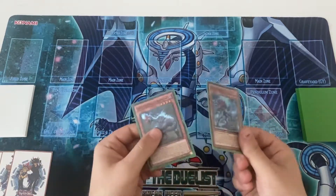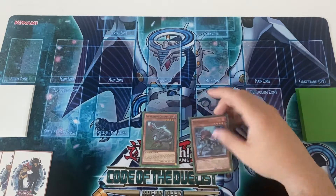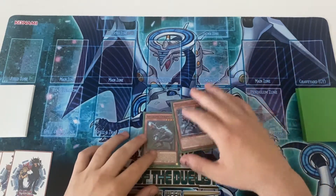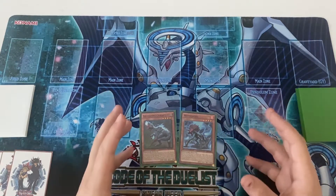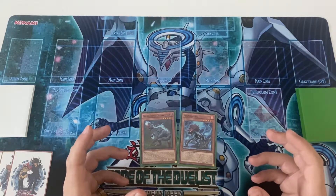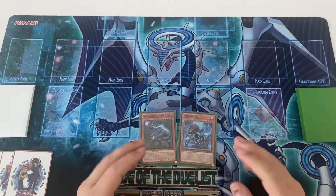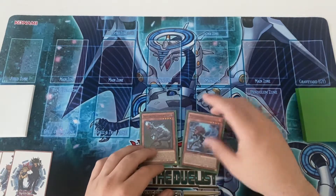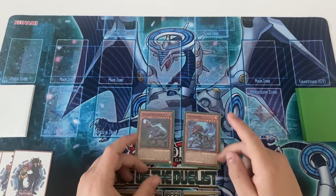I think in Dinos, Scrap Raptor being a dino helps this deck in particular because dinosaurs can spit out that card really easily. This combo is more realistic — it doesn't end on a really unbreakable board, but it's a really good board. If your opponent doesn't know what he's doing, you can play around the field really easily, and it's a two-card combo.